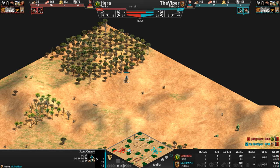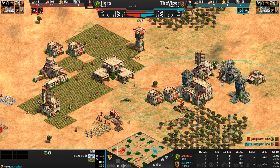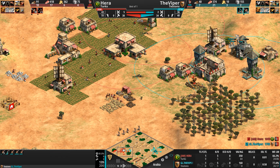Let's see how this shapes up. This is very interesting because these towers are laming nothing, but the Viper still has five villagers here getting all of the food and free resources from his opponent's territory.